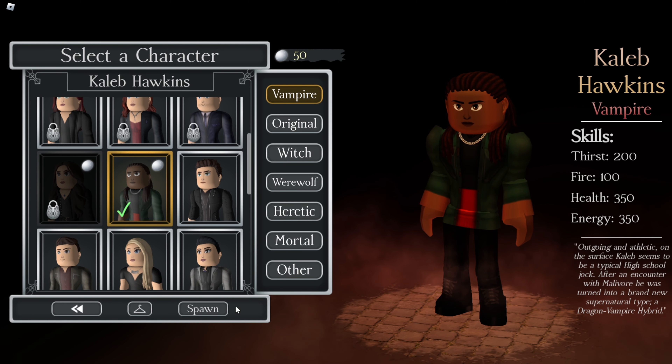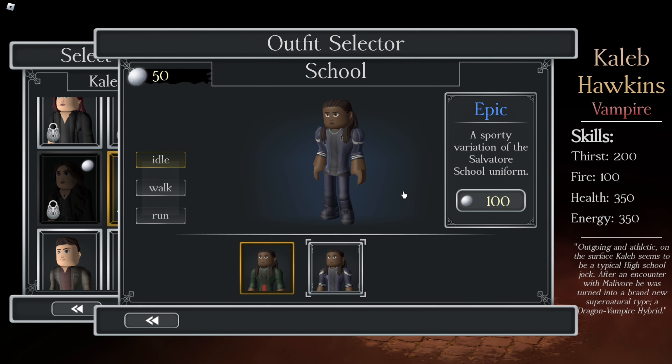Caleb has two uniforms: his default one, which is a nice little jacket, his chain, black tee, black jeans — or his epic school outfit, which is a sporty variation of the Savitar school uniform with his iconic chain and the Savitar school emblem. That one is 100 Moonstones, which you can only get right now by doing codes or spending 100 Robux, because it's a 1-to-1 Moonstone to Robux ratio.